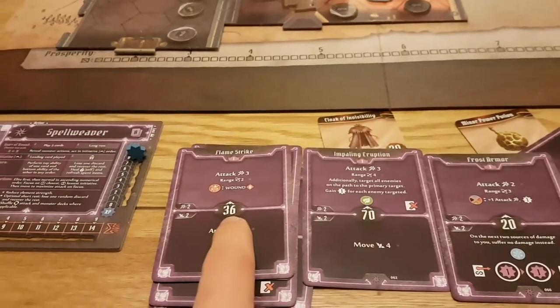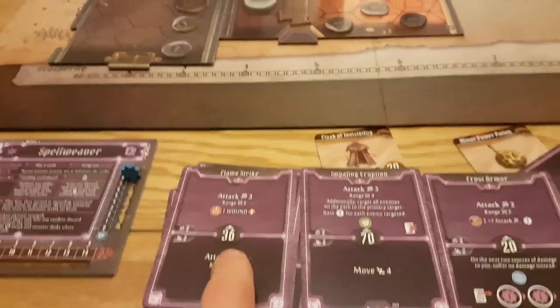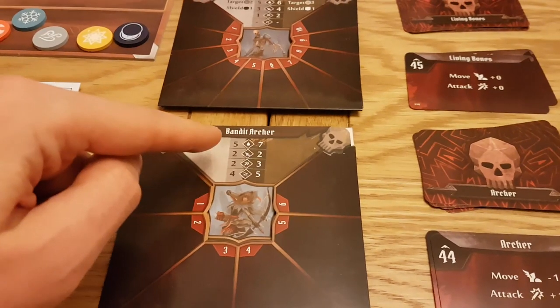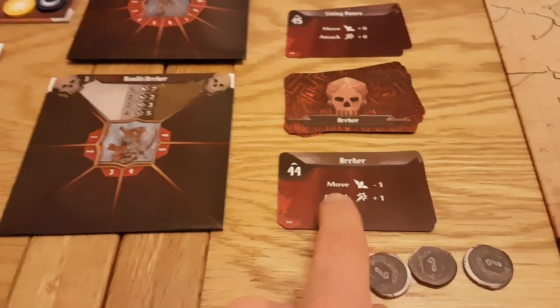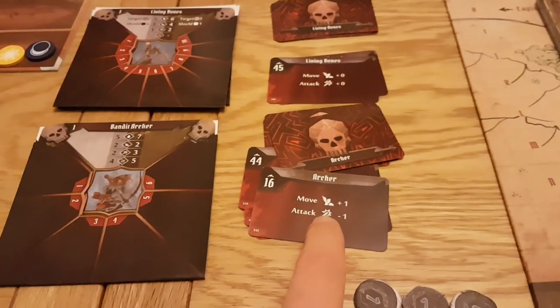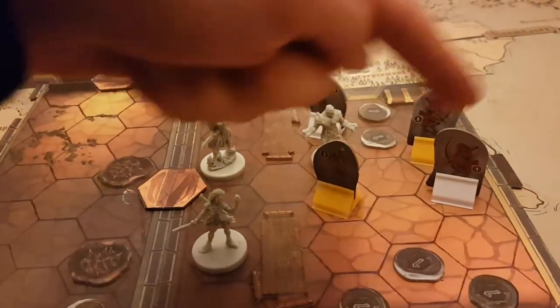The big number in the middle of each card is your initiative, and you can choose which of these numbers you're using, so you can determine how early in the fight you go. The baddies get cards and initiative as well — each card says what the particular baddie is going to do, so there's an archer here for example. They each have their own stats: health, movement, attack power, and so on. You draw a new card each round, so if it doesn't say move, they wouldn't move; if it doesn't say attack, they wouldn't attack. You also get the initiative from the card, so you know in what order they're going to go.